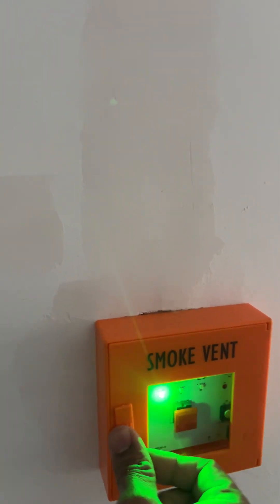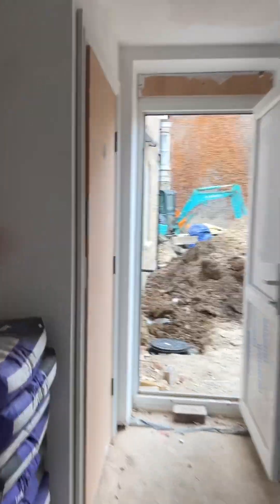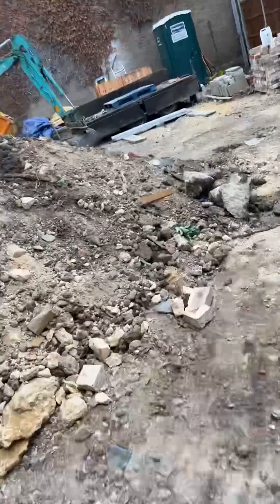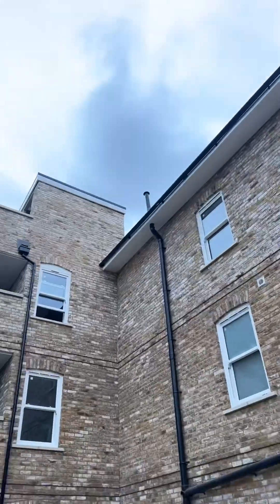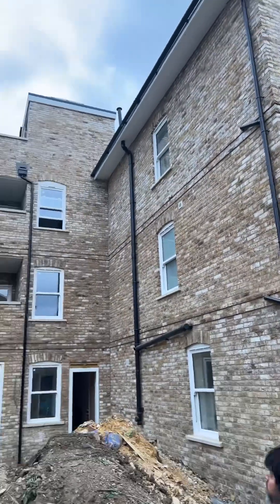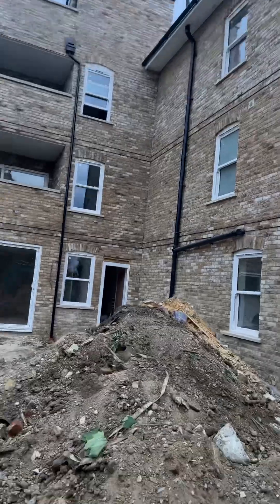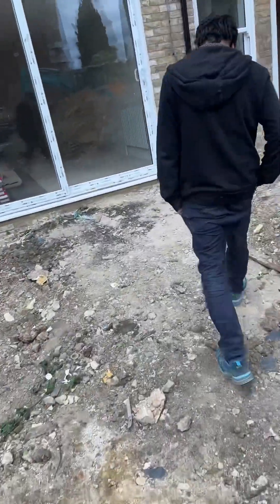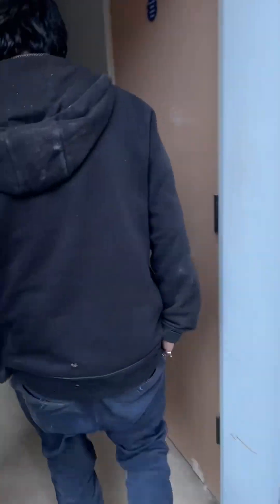All you have to do is reset — go back to normal, you go green — and the window is going to come down now. It's telling you that the window is going down. I can hear it from here. I'll show you the window going down. The window already went down — can you see it going down?